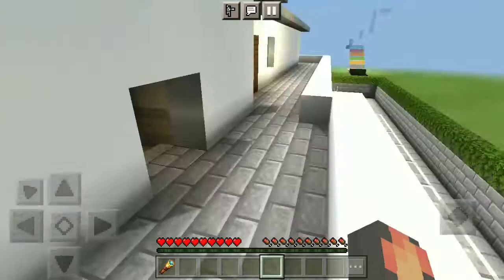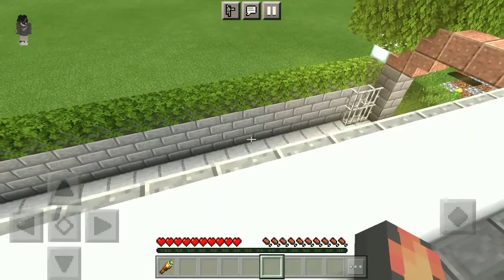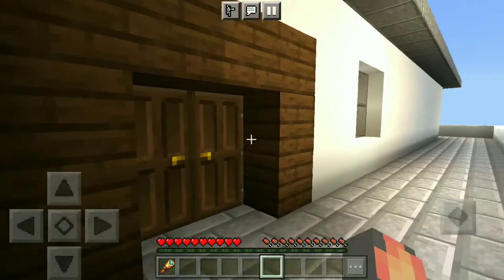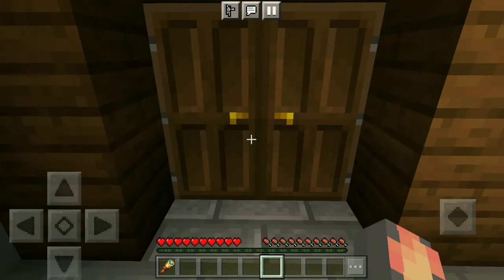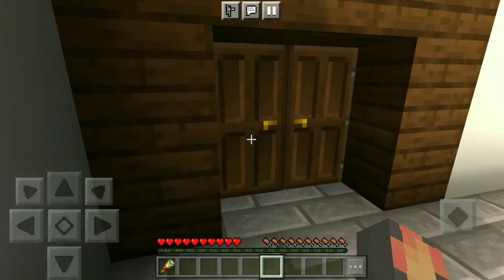Here is the balcony where you can chill — it's pretty good. Don't think that I made a luxury house, but also don't think it's old. It's fully modern and very new. As you can see, I used white concrete everywhere. Our close neighbors actually built this house for us.